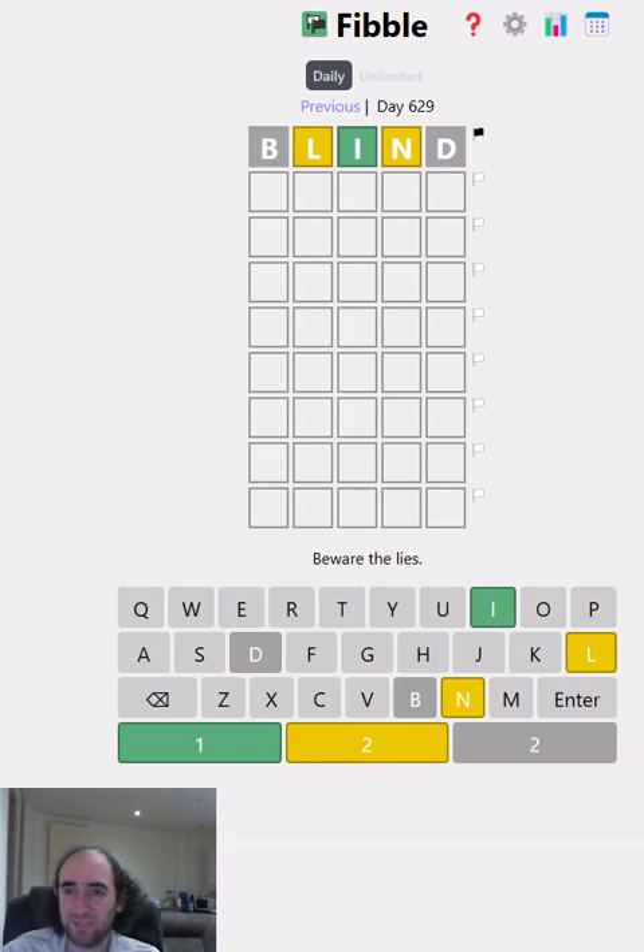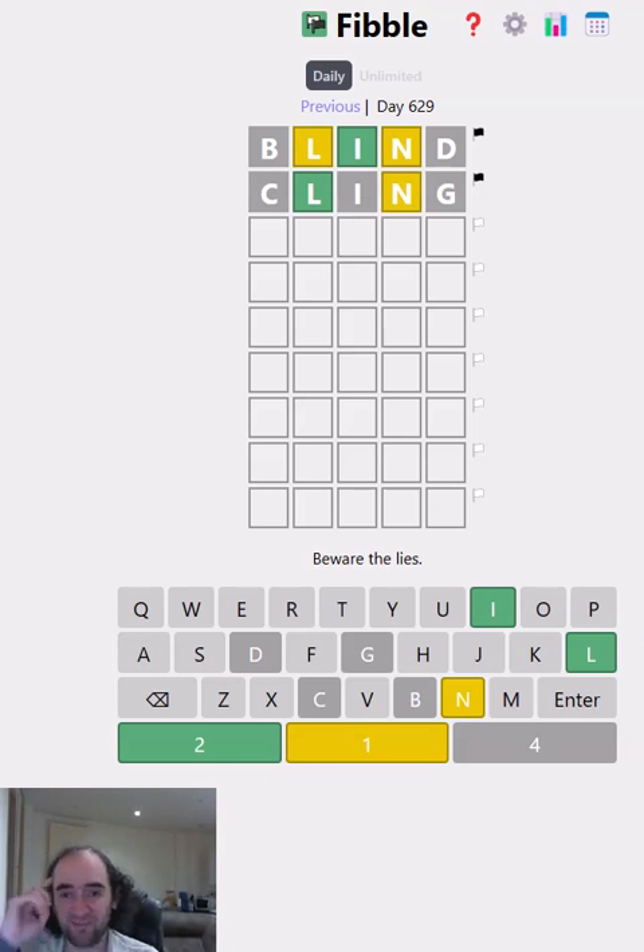It's auto-populated that first guess for us and I'm going to keep the L, I, and N in to see what we can learn. Let's try cling. The L and the I have both changed colours, which is very useful, because it means one of them has to be lying on the second row and one of them has to be lying on the first row.